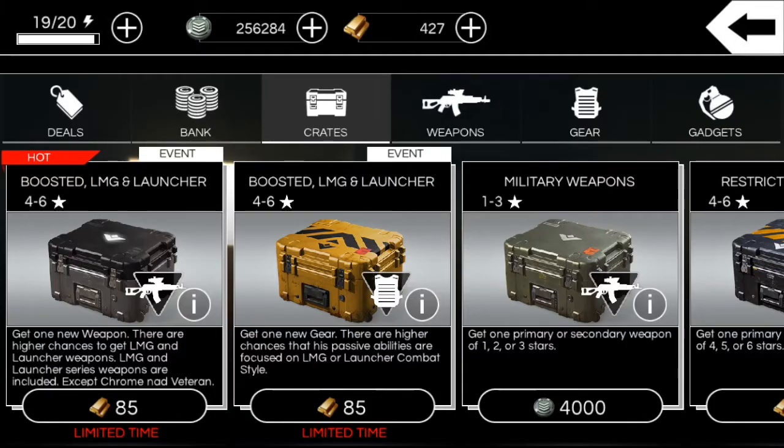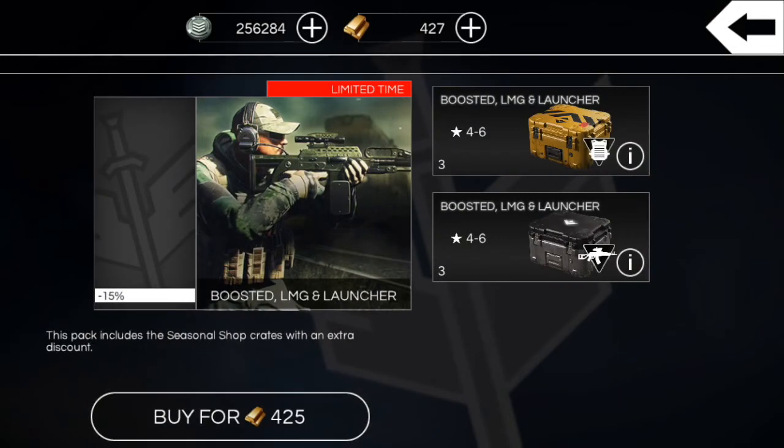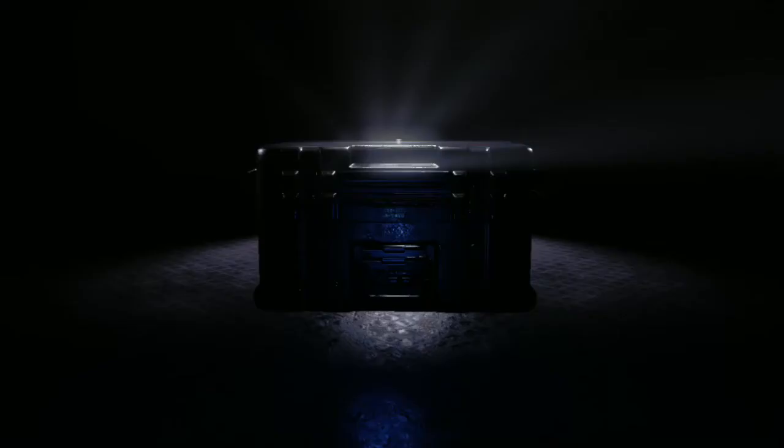Hey guys, so today we're going to be doing a nether crate opening. It's going to be the boosted LMG and launcher crates. In this bundle you get three armor crates and three weapon crates, so I'm hoping for some really good stuff. Here we go — the first armor crate.